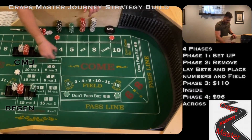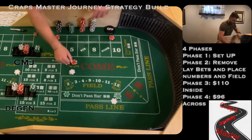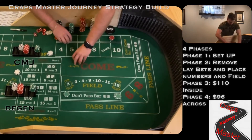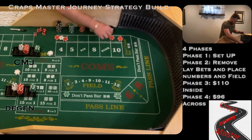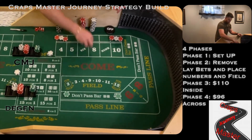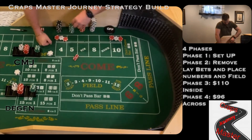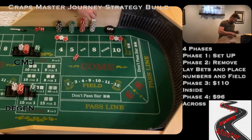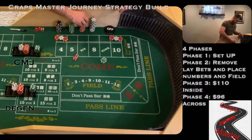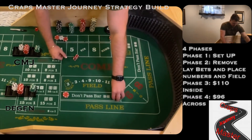Coming out, looking for a point. Dice are out and we have a 4-3-7. So we are going to lose our don't pass. But that's why we have these lay bets — we're both going to lose our VIGs because we're getting paid on the lay bets. We're both going to win $60 on our lays. And this is actually going to turn into our next don't pass. We're going to leave our lay bets there and I'm going to color up $10 from each of us and get some more whites.